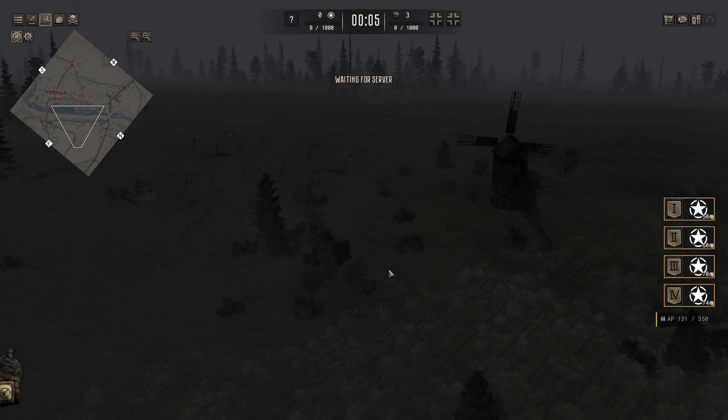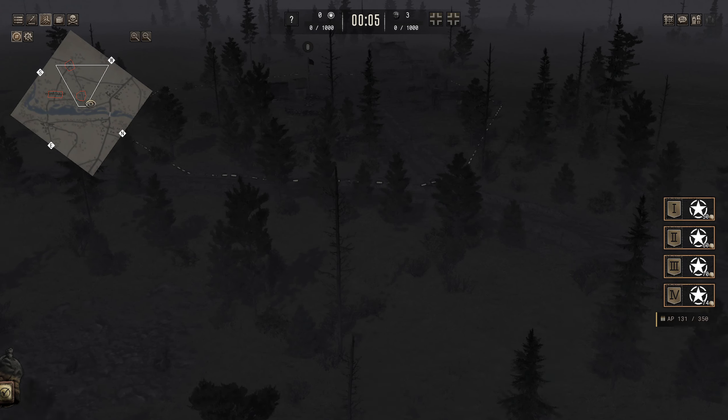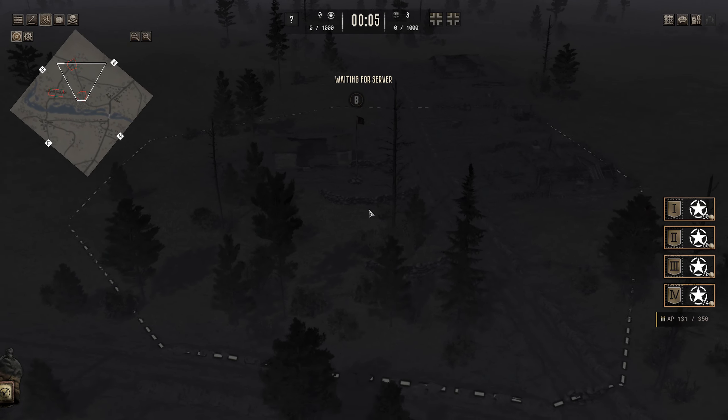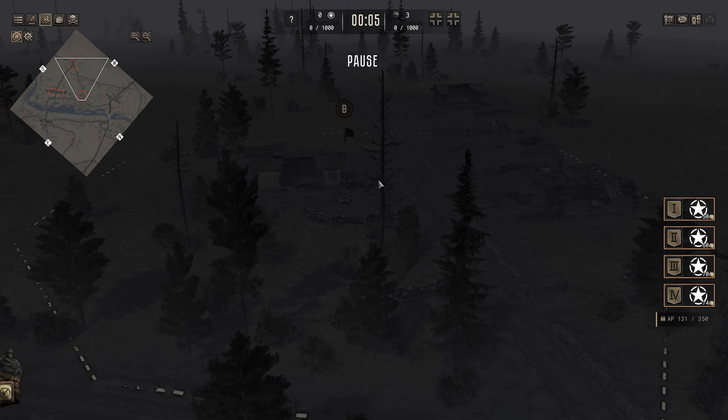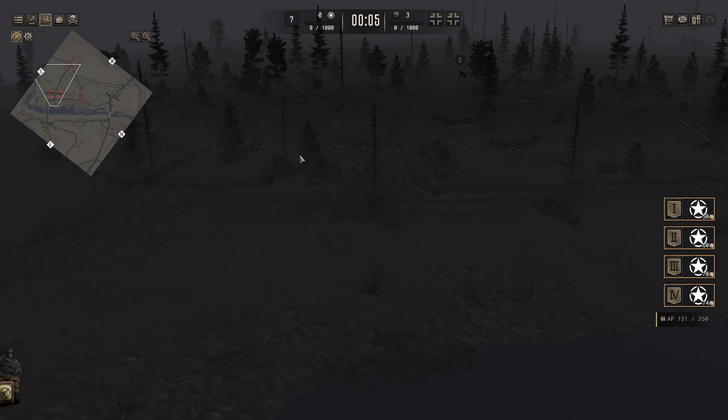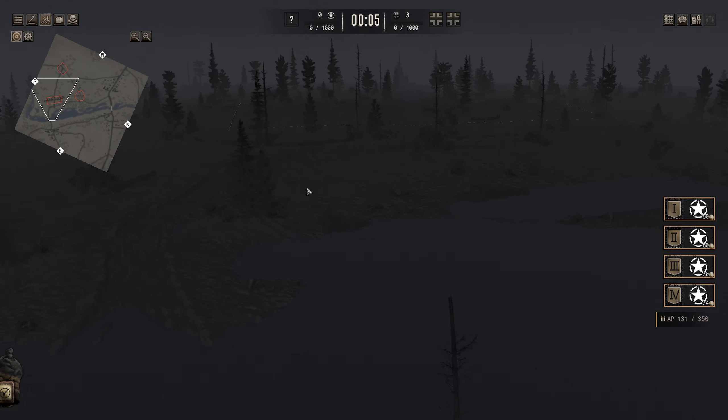And here we are in combat. We'll quickly review the objectives we must take. We have Objective B over here, over the river in the centre — a little bit of fortifications in the ruins, not too bad. We have Objective C in this fortified trench line just over the bridge. That will be our main crossing point.